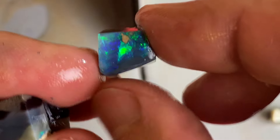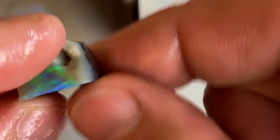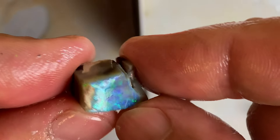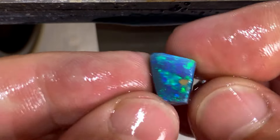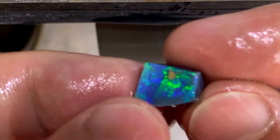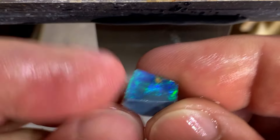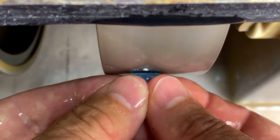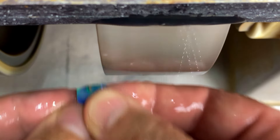Two more stones here. Unfortunately not on the black potch — some darker, some lighter. Let's start working on them, bringing them in, getting rid of that sand, and see what we end up with. With all those pieces it's going to take forever cutting them. This one has got the sand there — it's pretty straightforward, just a thin bar on one side and that sand. That side of that stone has actually quite a good thick color bar.